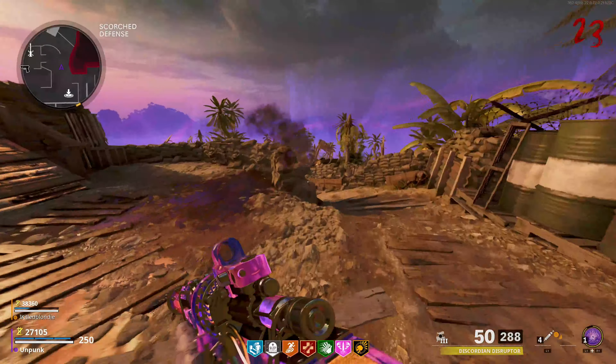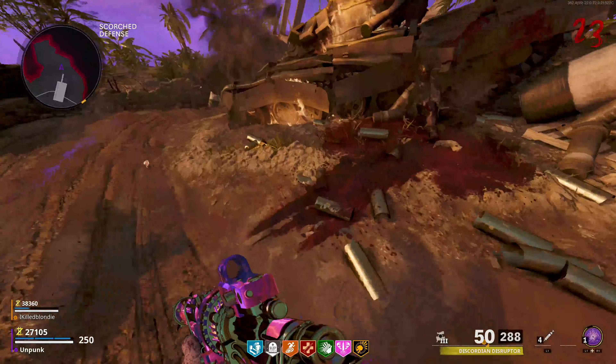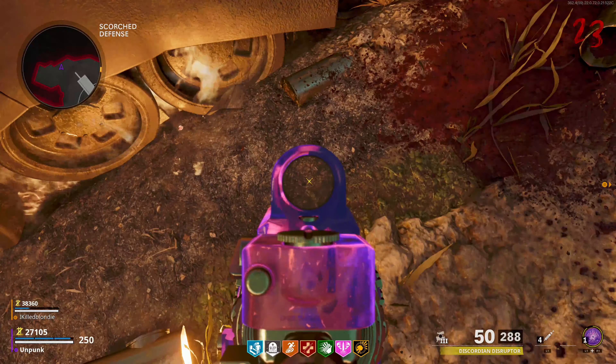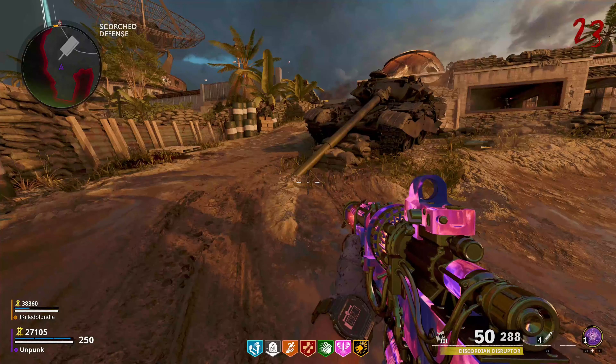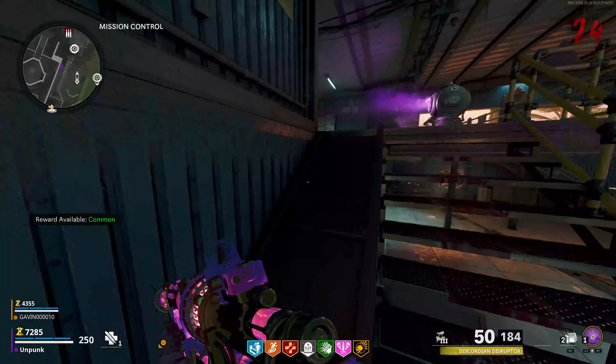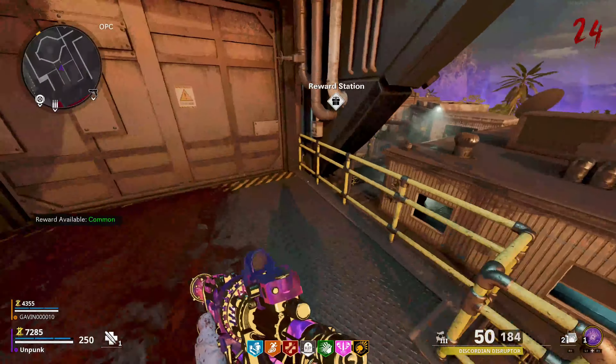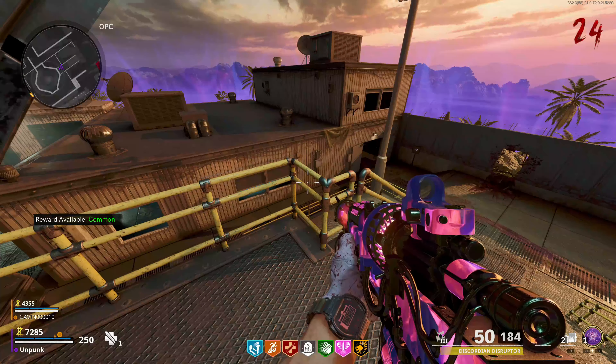Next up we have the Scorched Defense Paper — it is a lab weapon trial, which is a piece of paper you can pick up here every single game, but you only get intel from it once. So it is going to be used somehow during the main easter egg quest.